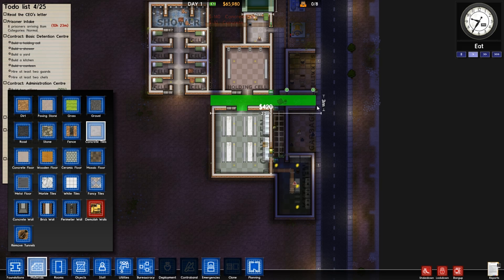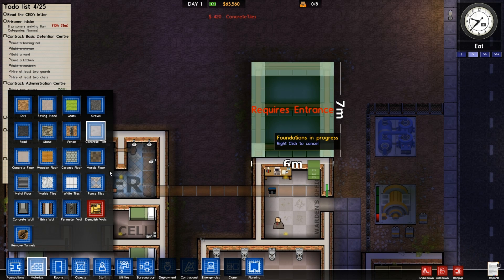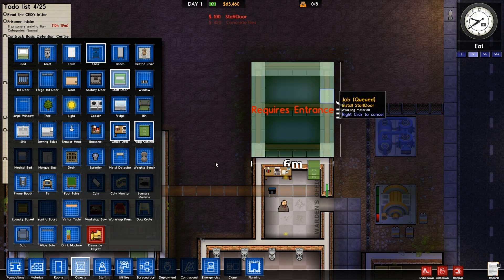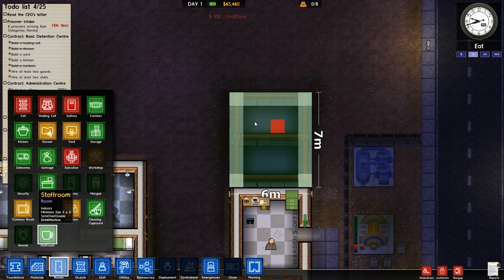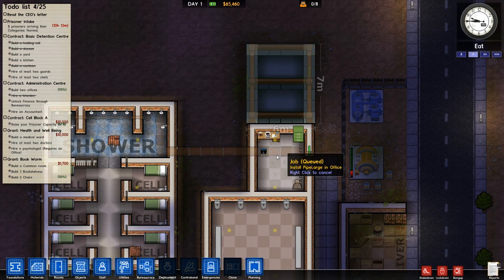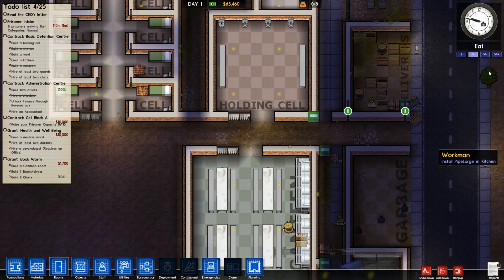We've got 10 hours left to build stuff. I've got this entrance thing over here — damn it, why did I forget that? Objects — staff doors. I want to add a staff room. I'm hoping we've done enough space actually — four by four should be enough. There's so much stuff to do guys, it's crazy.